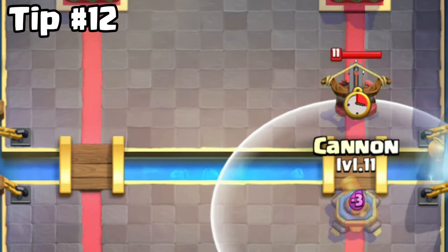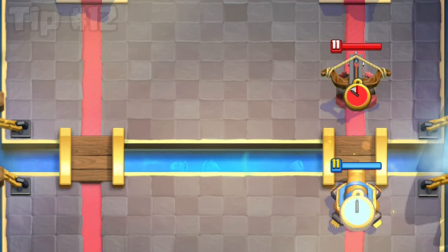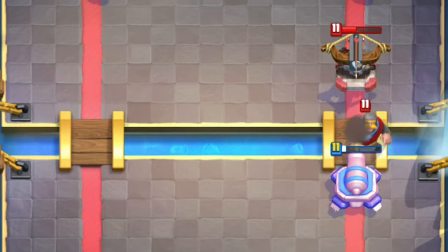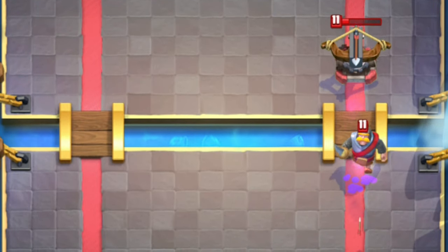Tip number 12. You can almost fully counter X-Bow by placing your cannon here as soon as you see the X-Bow. This will probably only work once if the enemy starts predicting your cannon.